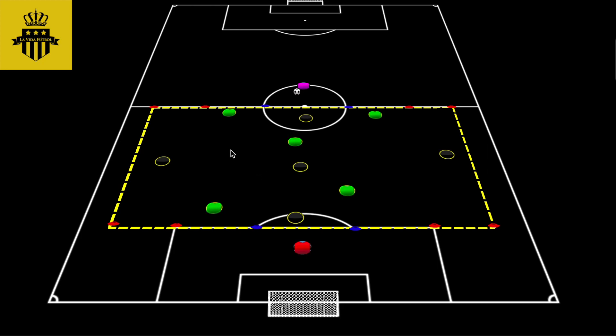Next in the setup, we have three goals: two red ones on the wings and then the blue one in the center. We do want to play wide, so that's why we have goals on the wide areas. The way one scores is by dribbling the ball through the goals. This applies also in the middle.